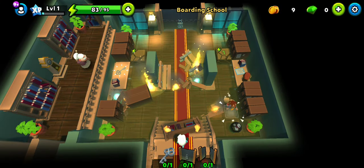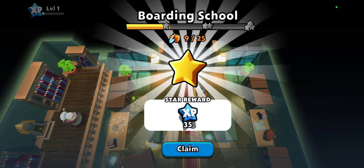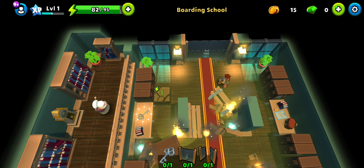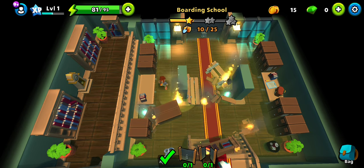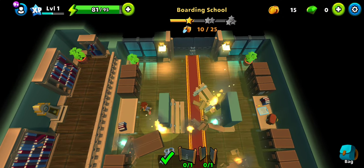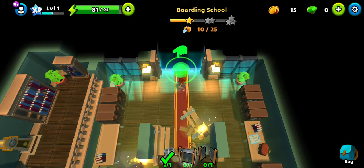On the way, don't forget the shiny things — some more coins out of this one. We are done with one star. For every one third of the location you complete, you get one reward. We've got the key — well, actually two keys, but that's probably just an animation error. With the key, let's go open that door and escape.